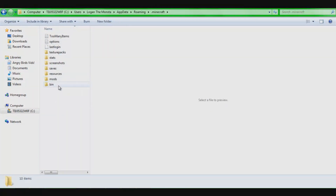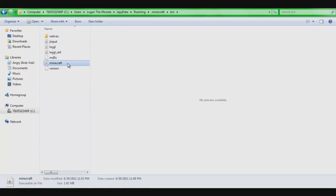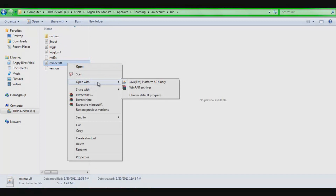Now you'll see bin — double click that. Now you see the Minecraft jar — right click it and open with WinRAR.